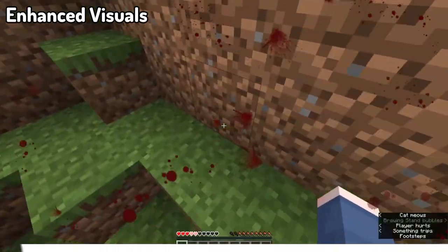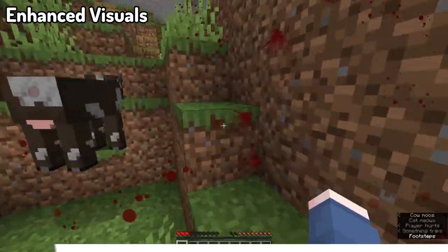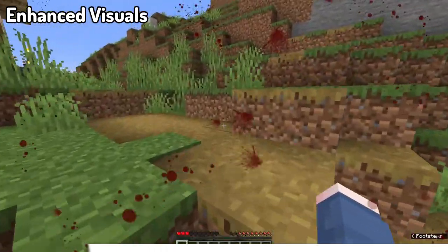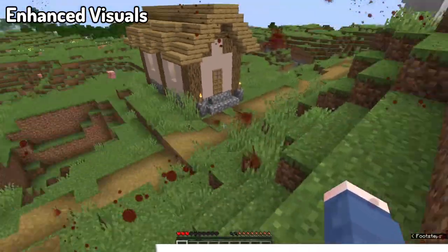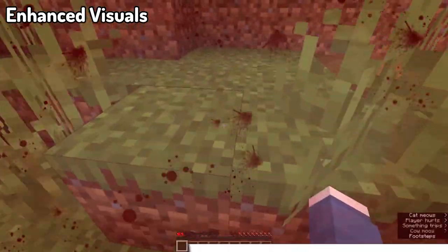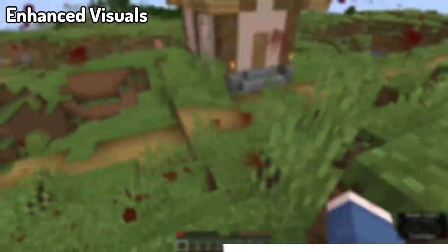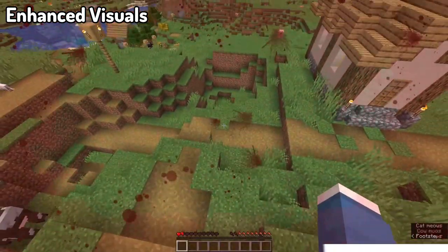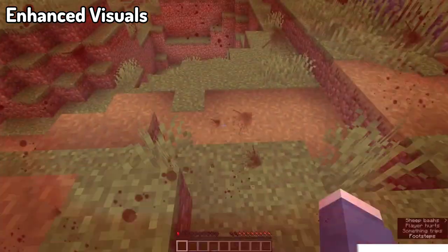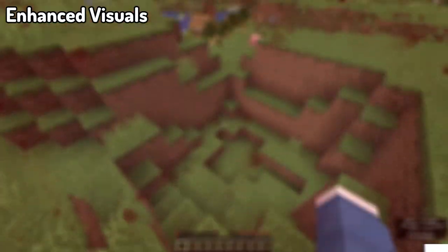Have you ever wanted to feel the pain of what you experience in Minecraft? Then Enhanced Visuals will do that for you. The idea behind this mod is to make Minecraft a lot more immersive by adding effects to your HUD that express when you're taking damage, when you're hurt, in pain, bleeding, or dying. These can be really useful for immersion, or pretty spooky in a horror-based map scenario.